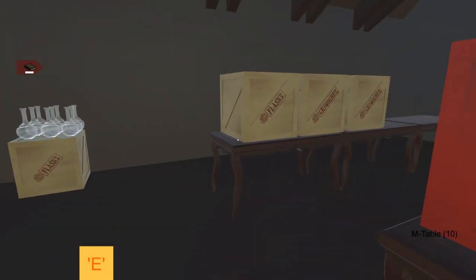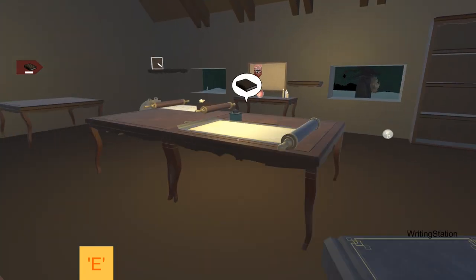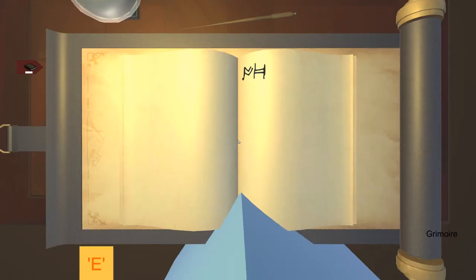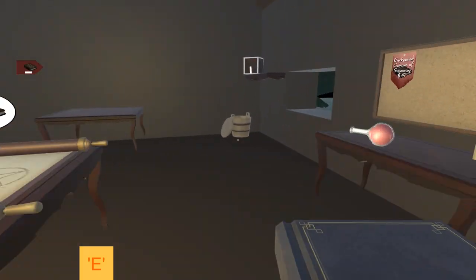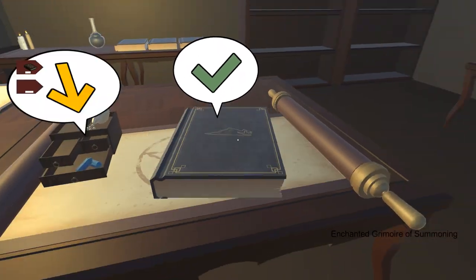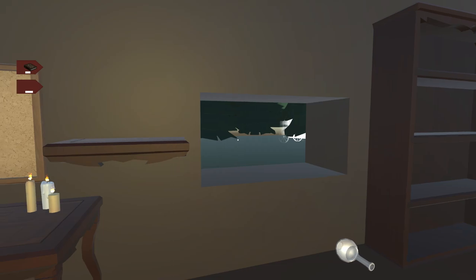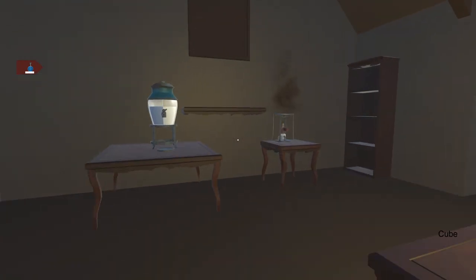Oh hi! You want an enchanted grimoire of summoning? So we go get a book, take this one, put it on the table. We take a flask and use it as ink, then click here and skip this. Then we take the book back, go to the writing station, click it, and make a summoning. These little symbols appear and I drag with my mouse to create the summoning rune. Then we just give it to the guy and we get paid.